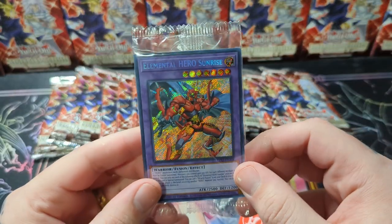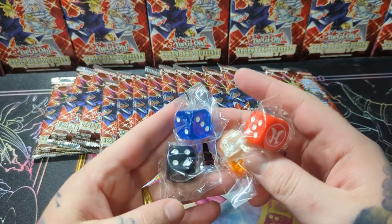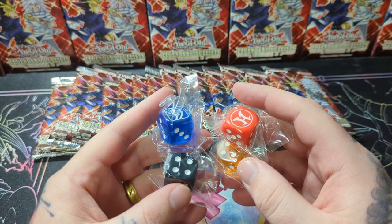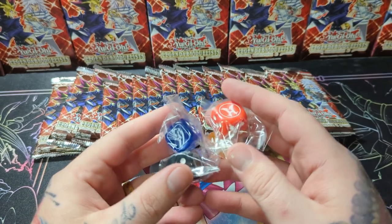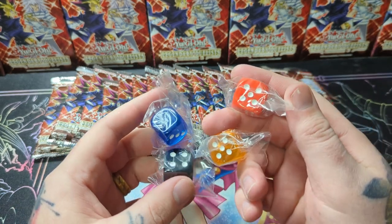The giveaway for this video is going to be one sealed Elemental Heroes Sunrise and these four different dice. To enter the giveaway, all you have to do is like, comment, and subscribe, and you will automatically be entered. After the tenth video I'll announce the ten winners for the first ten videos I did, and then I might switch it to every five videos so you don't have to wait three or four weeks to know if you won.